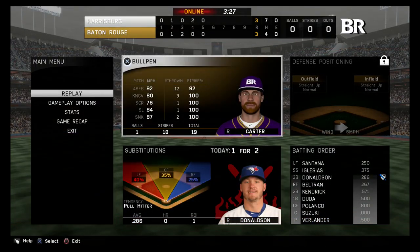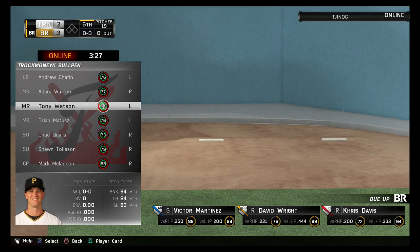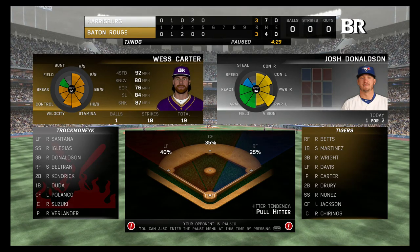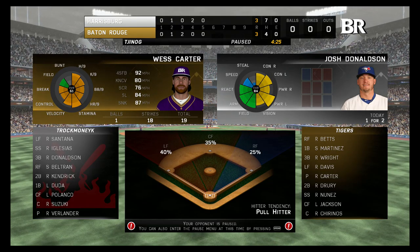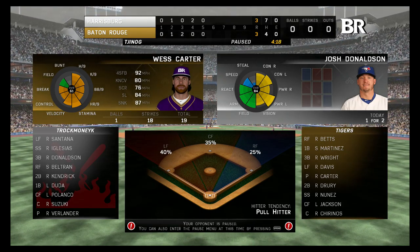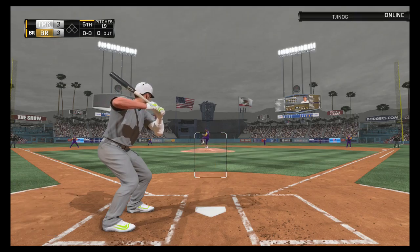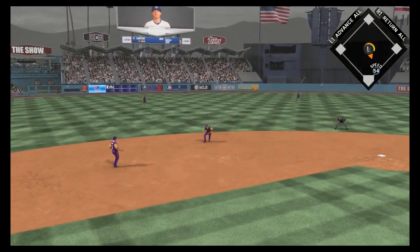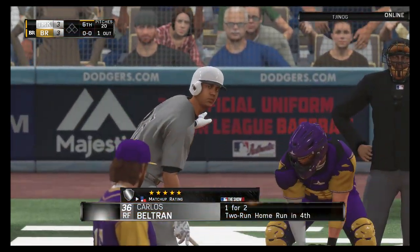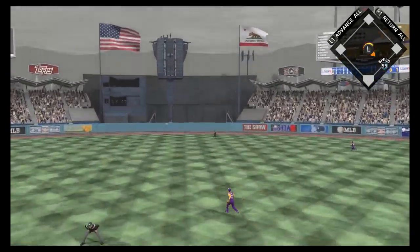Josh Donaldson steps in here to lead off the sixth as the rain continues to fall. I might want to put a pitcher in here. I'm glad I'm up in this cozy booth with you guys, because it looks pretty miserable down there. I hate that knuckle curve — I freaking hate it. Here's the first pitch to him — grounded to short, Nunez is there, throw to first gets him, so the leadoff man's retired to begin the sixth.